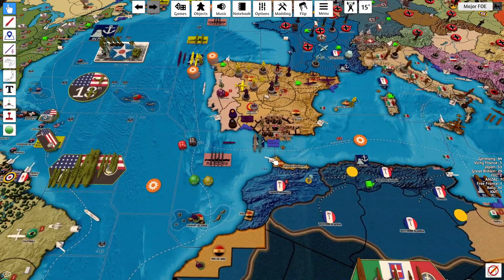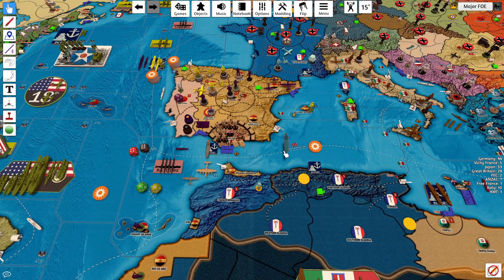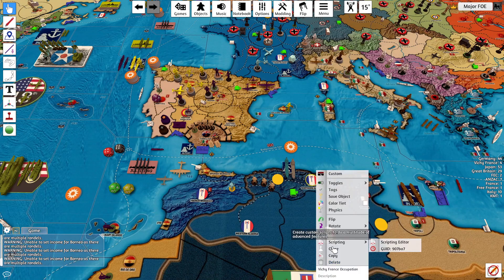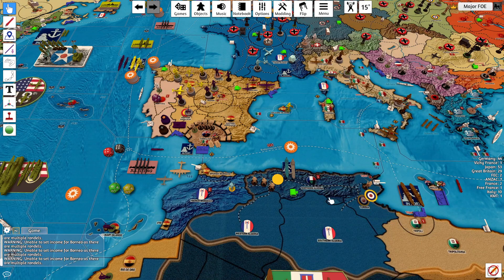Over here we have the seaplane and medium bomber in A-44 trying to take on a couple of B subs. The two transports will move out of port from Gibraltar into M-2, dropping three infantry in northern Algeria and one infantry in Tunisia. Flipping all of this to Germany.